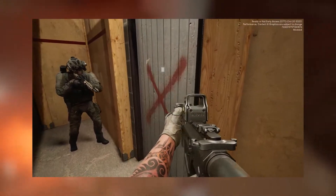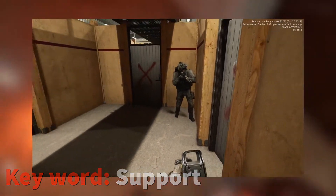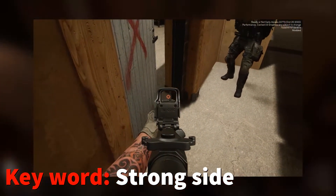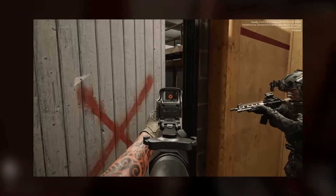The first thing is to establish which team member is on what's called the weak side, which contains the handle to the door. This is important, as this team member is considered the support for entry. He will be the one picking and opening the door when asked to by his buddy, who is on the strong side of the door and is the pointman. He will decide if the team is ready or not for entry.